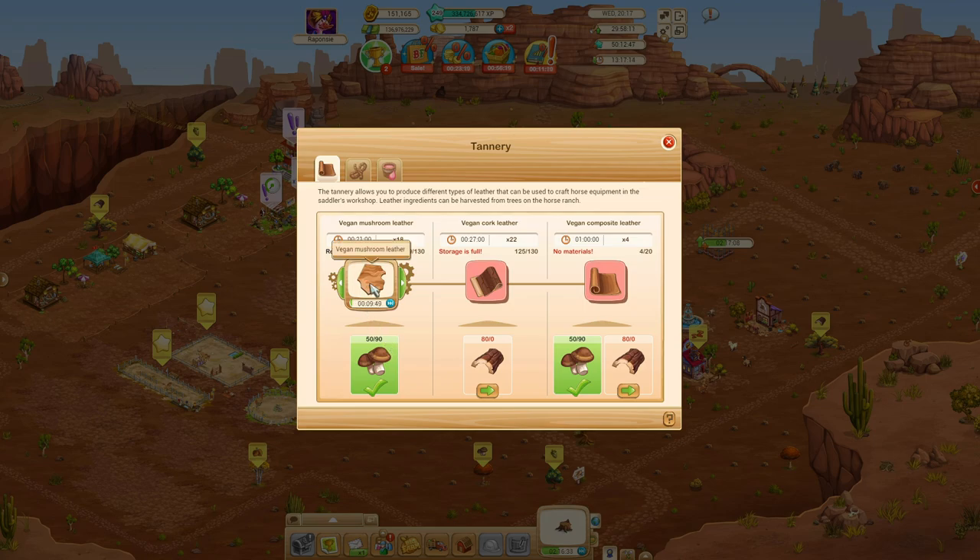If I do not want another mushroom leather immediately after this one, I need to move away the production — move the selector somewhere where it will not start new productions. Otherwise it will produce and produce and produce automatically as long as you have the available materials, and when you get to your farm you will have to sell the excess. The only way to control it is to move the selector away from that production.